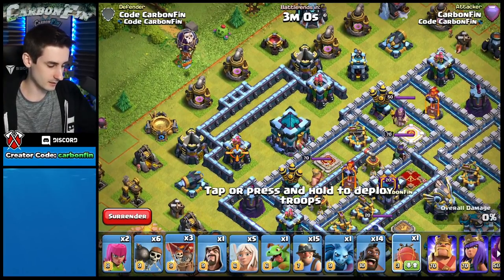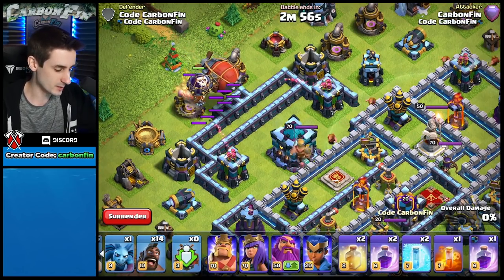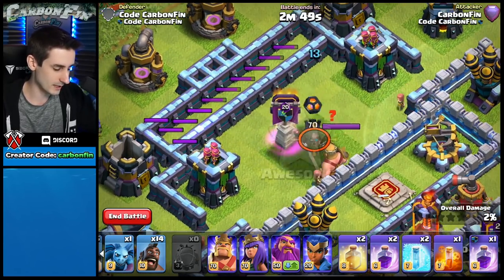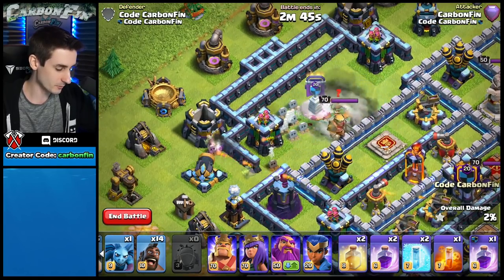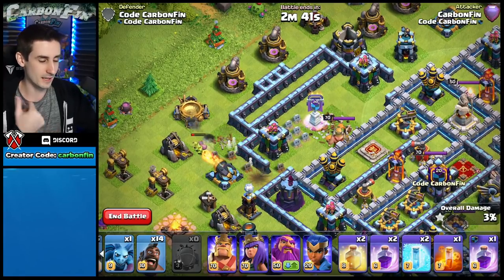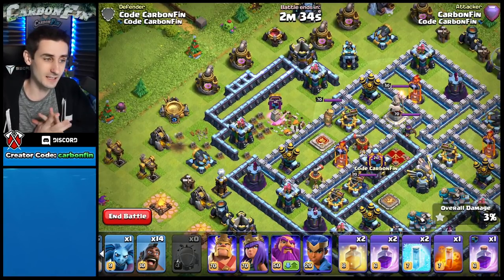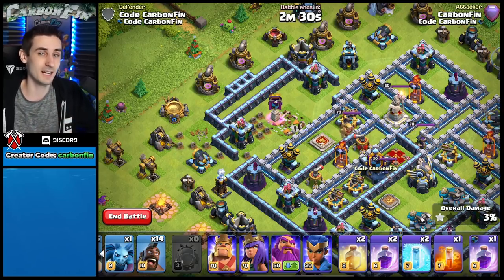Now let's drop the goblin blimp on this next base with no rage spell. It makes its way through, opens right on top of the town hall, and the town hall goes down super fast. Some goblins are still alive and they go for the storages. They took the town hall down — and they did it without a rage.